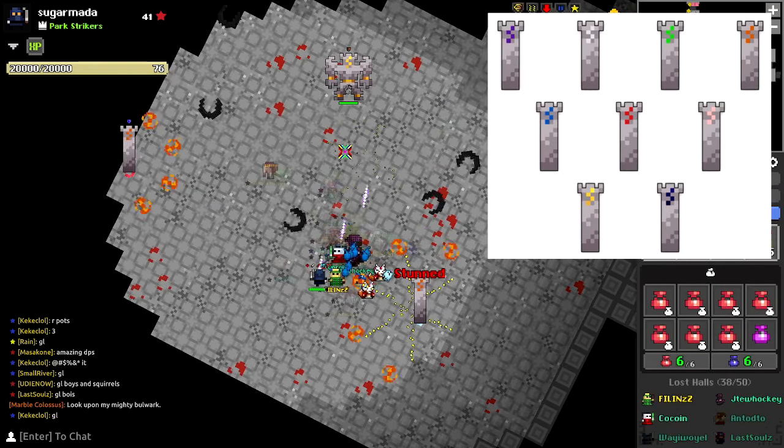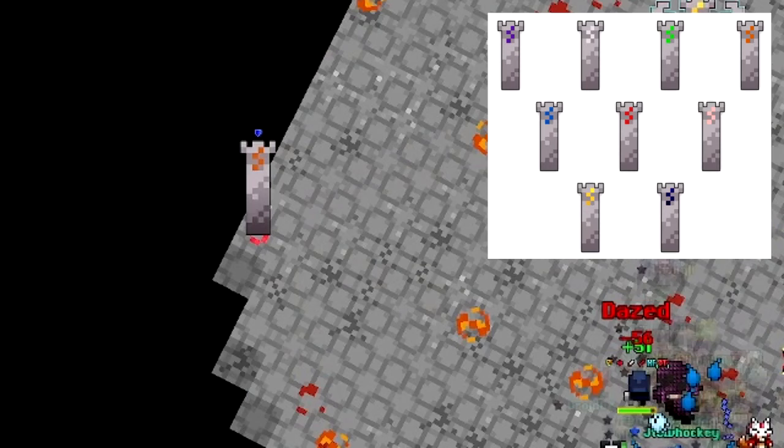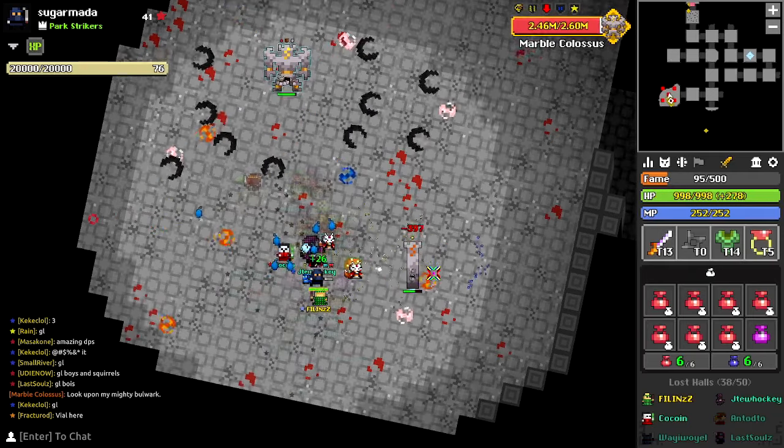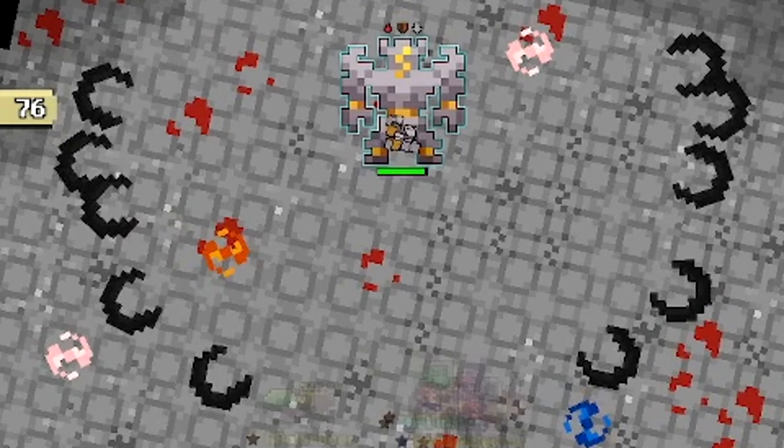In each corner of the room, a tower will spawn. This is the first way you can get instakilled in this fight. Don't stand where the towers spawn. Even if the tower is destroyed, pretend it's going to spawn at any moment and clap you. I recommend killing these towers if you're leeching, because the gamers are going to focus on the boss or his cores to push the fight along faster. MBC himself tends to fire a lot of shotguns and even paralyzing shots later in the fight, so stay max range from him.